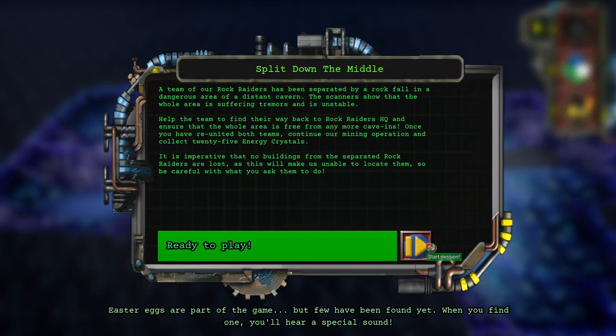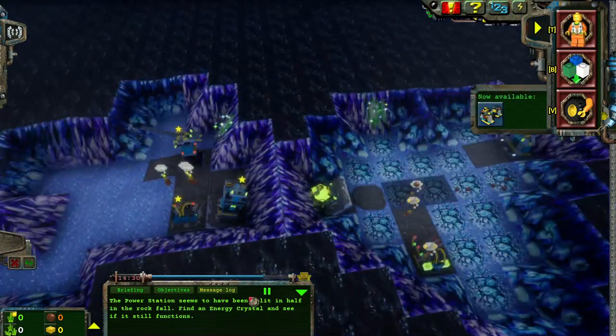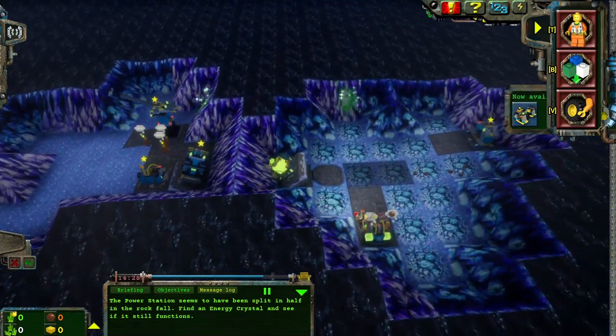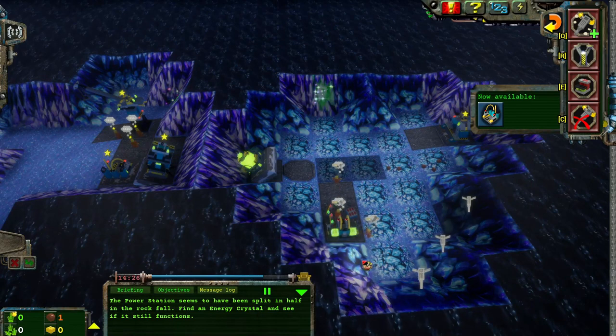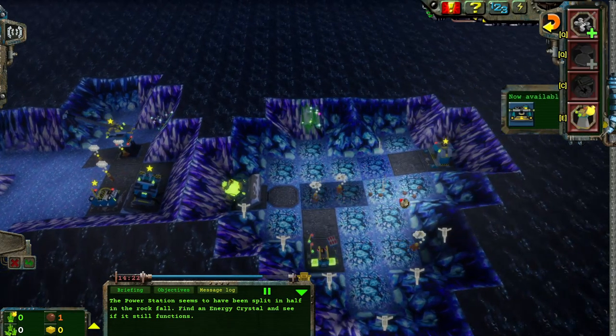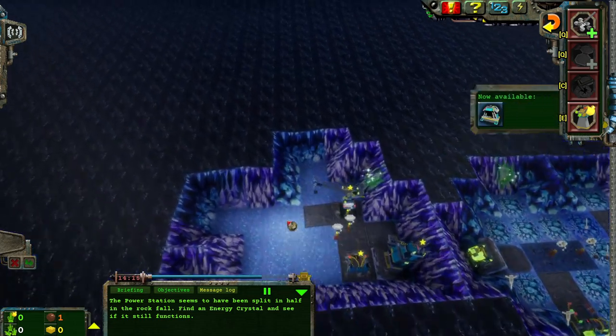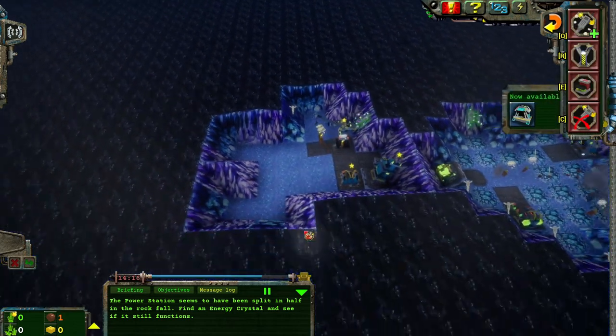It took me a great deal of time to figure out this level, and I'm very excited to be bringing it to you here today. The power station seems to have been split in half. Power it on and see if it still functions. The power station does function, but not in the way you think.